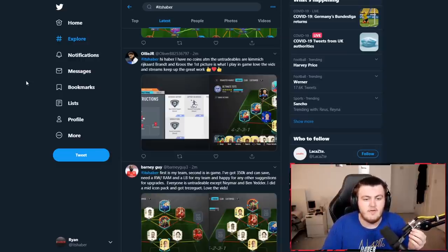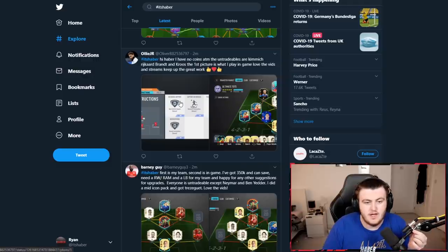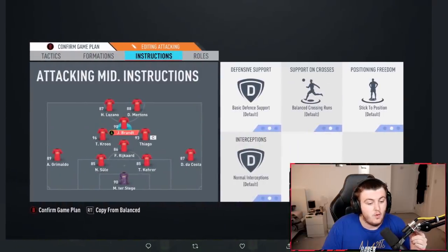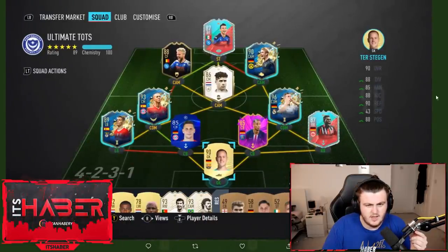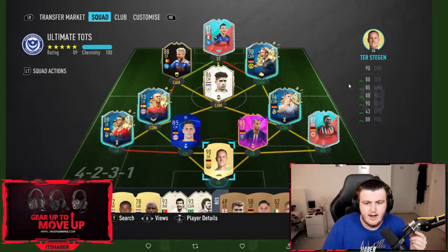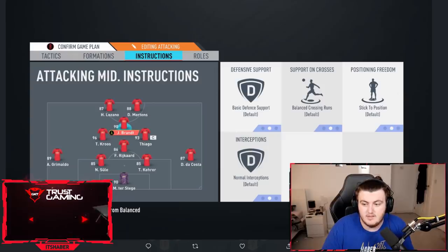Starting off with Oli's team, who says he's got no coins at the minute but the untradables are Kimmich, Ryker, Brandt, and Kroos. He's starting in a 4-2-3-1 and playing a 4-1-2-1-2 narrow in game. He mentioned Kimmich as an untradable but I couldn't spot him — I think he might have meant to say Kera or DaCosta. Regardless, this is a nice looking team, and I like the midfield duo of Thiago and Kroos — they're both really good.